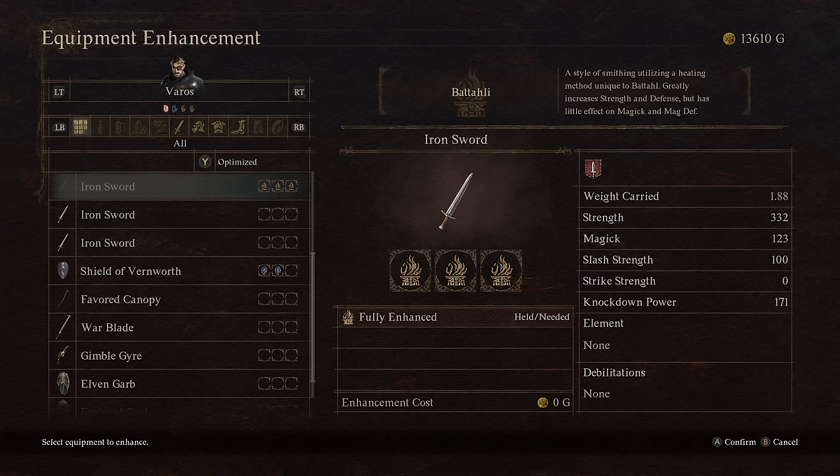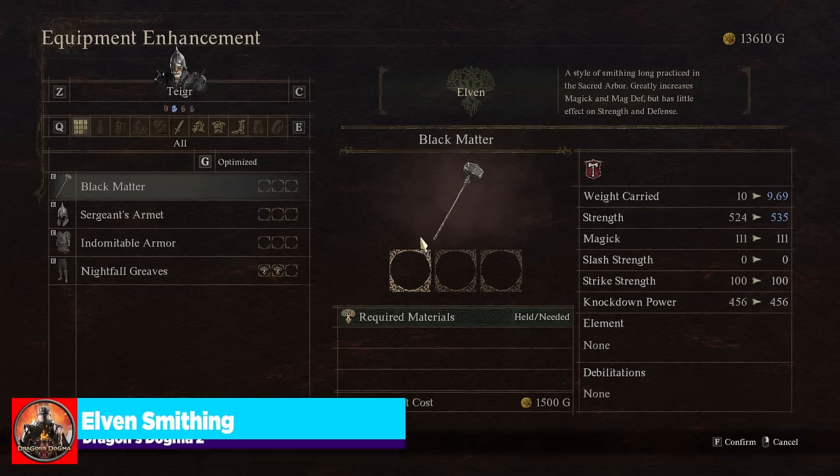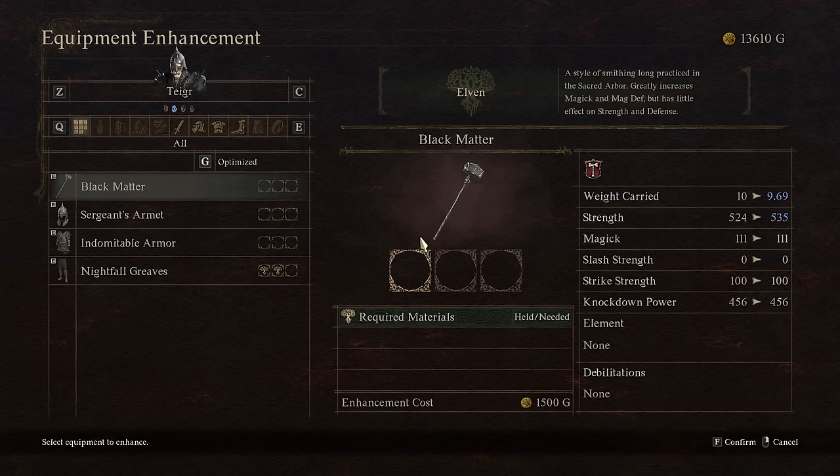If you're playing a physical character and want to increase physical damage, Battalion is a great place to start. If you're playing any magic-oriented character and want to increase defensive capabilities, it's also good. It can increase the inherent defense of defensive items — for example, armor going from 418 up to 428. Now let's talk about Elven crafting, because that might change your opinion of what points to put into enhancements. Elven smithing is the opposite of Batali: it greatly increases magic and magic defense but has little effect on strength and defense. And while Batali increases item weight, Elven decreases the weight.